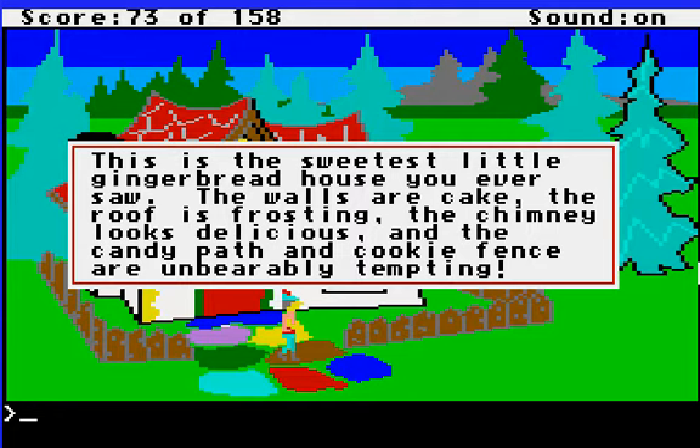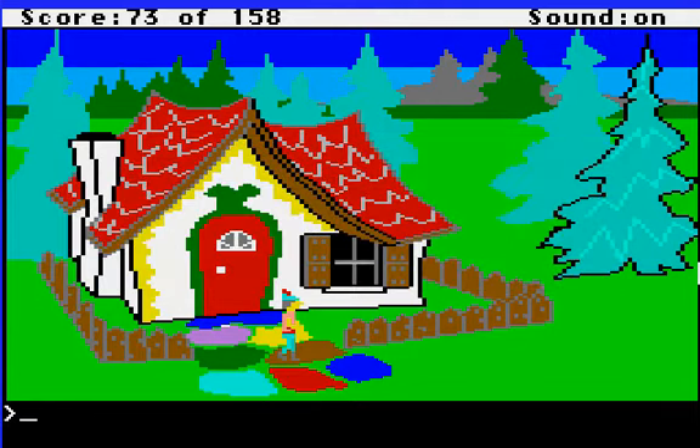This is obviously a very colorful house. This is the sweetest little gingerbread house you ever saw. The walls are cake, the roof is frosting, the chimney looks delicious, and the candy path and cookie fence are unbearably tempting. I have to admit the chimney is probably the most boring-looking part of the house, so for Graham to say the chimney looks delicious might just reveal something about Graham's preferences. I bet Graham says that to all the houses.